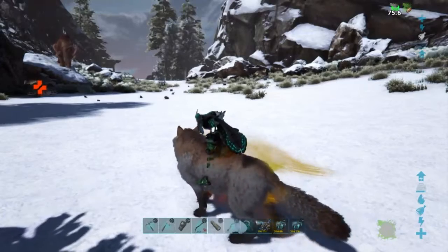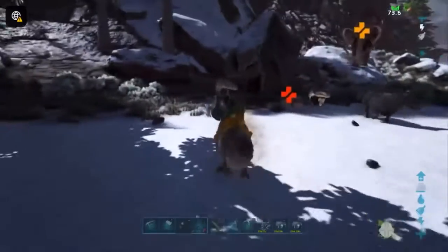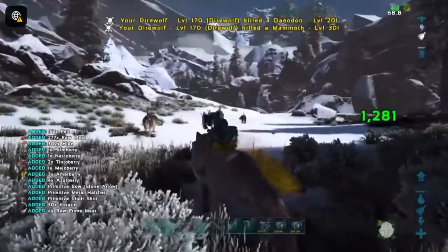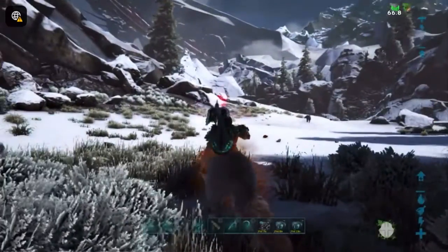They also have a sniff ability. That red thing means there's something that is dead over there. That mammoth with the orange health bar means it is severely damaged.